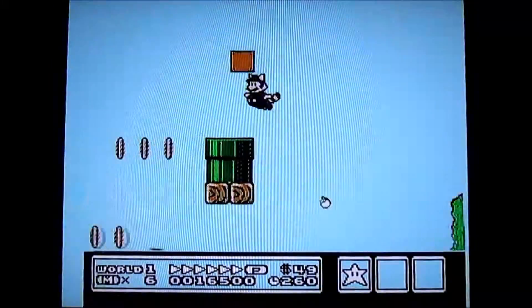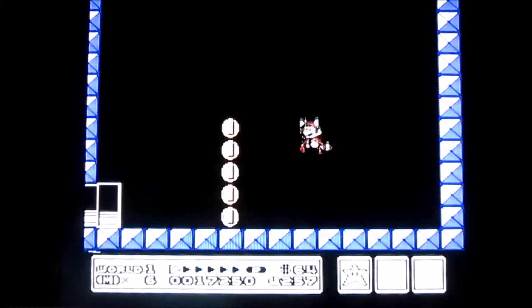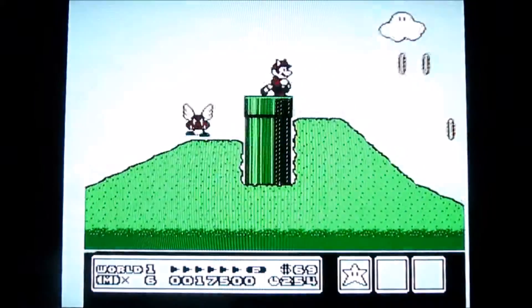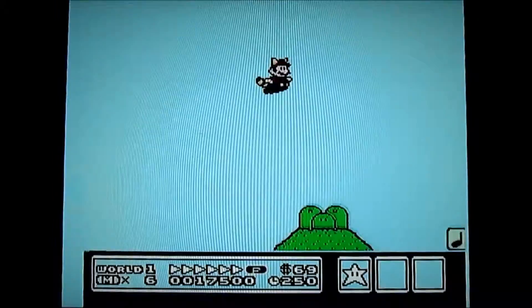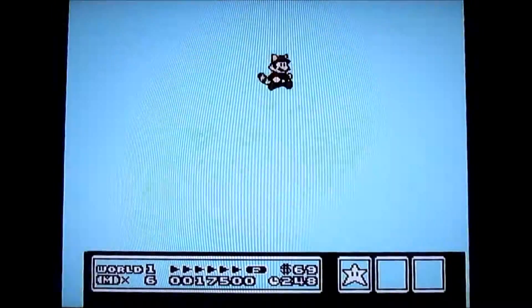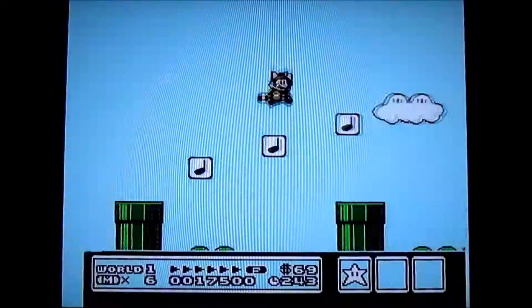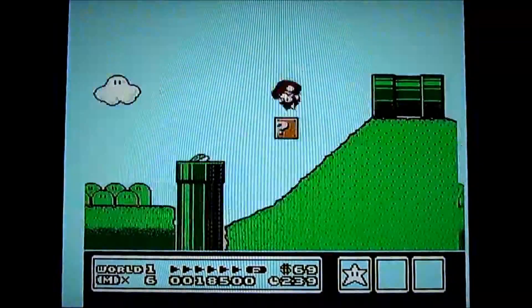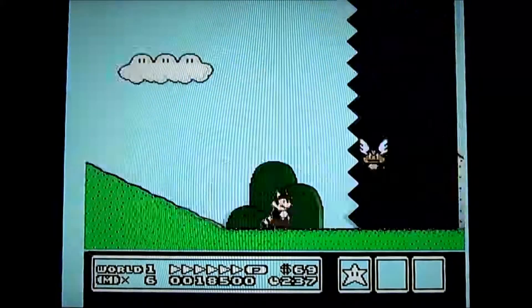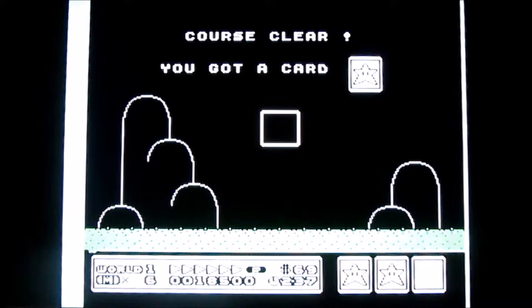Head in this pipe and you'll find a secret area where you can get some coins and stuff. Grab the star and then make your way to the end of the level. And there you go — that's level two.